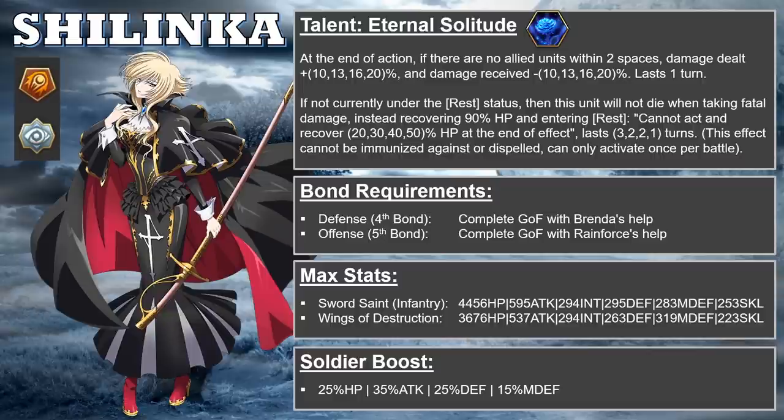In terms of bond requirements, for her fourth bond she needs Brenda, and for her fifth bond she needs Rainforce. So if you don't have Brenda and Rainforce, you really don't particularly want to use Shilinka.